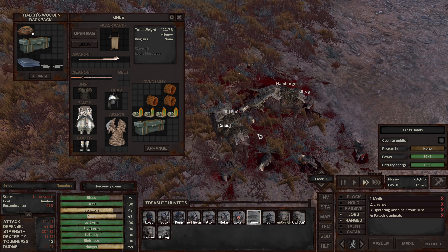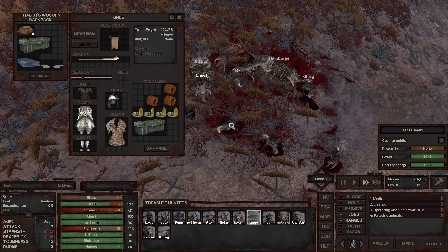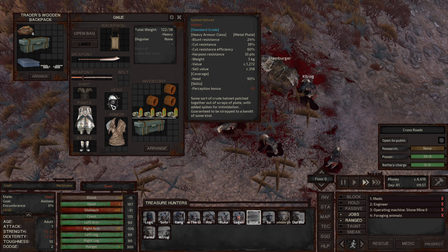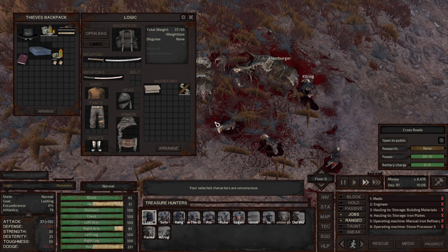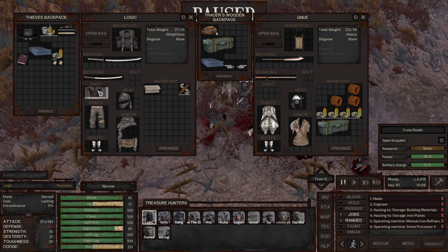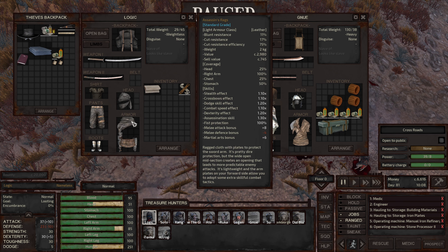Where's GNU? He fell during battle against the goats. He's got mixed gear. I'm going to have Logic trade with GNU and switch out the shirt — give GNU the rusty chainmail and the Ashland hat as well. We'll take all these cores from him.